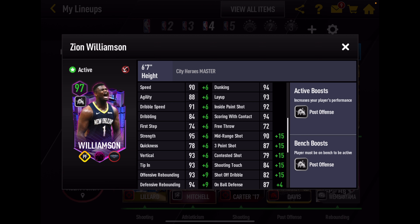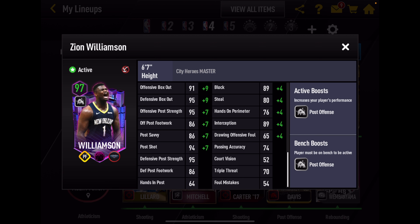87 on ball - it's all right. 89 block - it's all right. 89 interception - it's all right. So he's got some decent defensive stats, some that are not so good. And he's got a handful of post stats in the 90s, but don't really care about that. That's Zion.